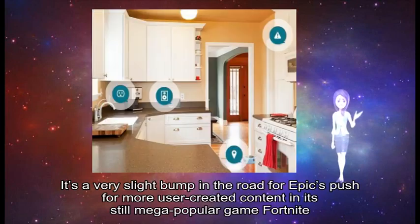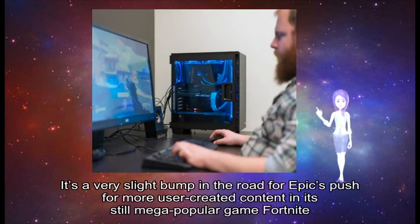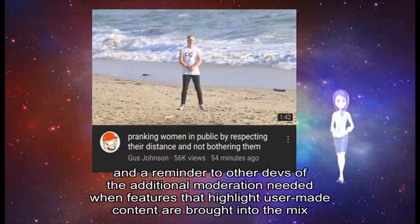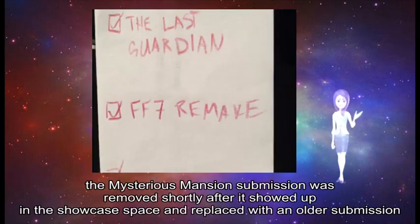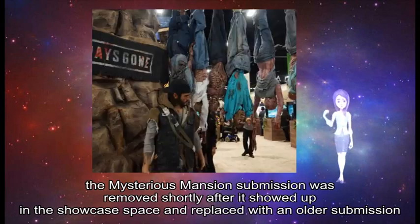It's a very slight bump in the road for Epic's push for more user-created content in its still mega-popular game Fortnite, and a reminder to other devs of the additional moderation needed when features that highlight user-made content are brought into the mix. As spotted by Polygon, the Mysterious Mansion submission was removed shortly after it showed up in the showcase space, replaced with a notice.